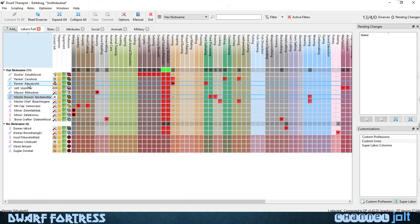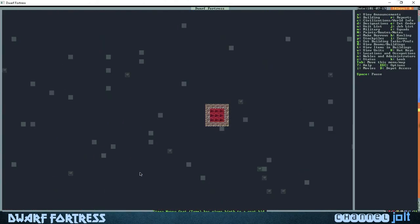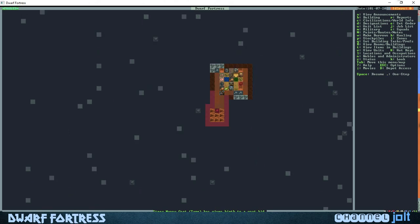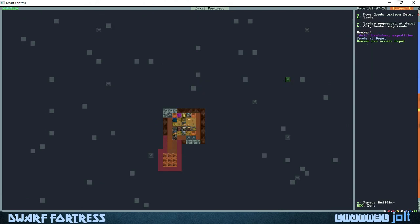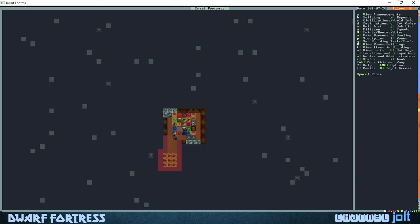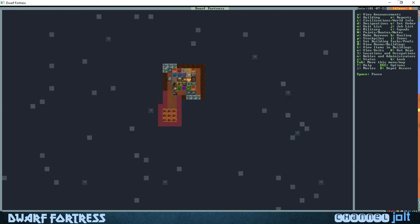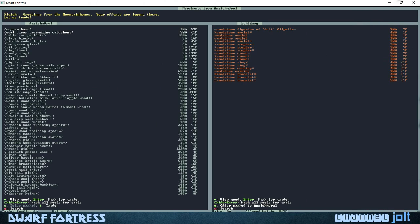Let's go over to Jolt — I think we're trading right now. Yes, we're in the trade area. As soon as our dwarves start bringing stuff, we're gonna hit the Q button — since our trader is here we can trade. Hit the T button. They've brought most of the stuff over. We don't have a whole lot of valuable stuff right now, but let's show how it works. Hit Q then the T button to trade.